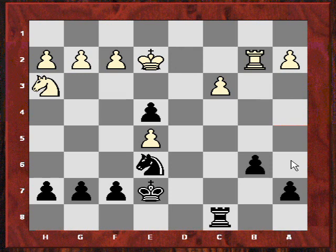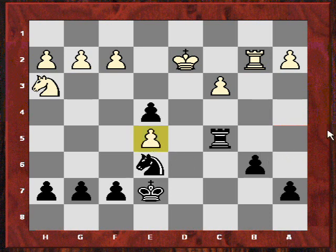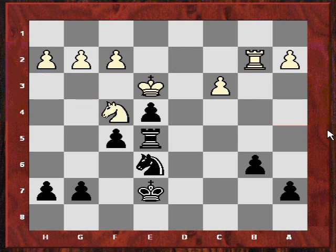So Rb2, b6, Kd2, and now Rc5 — this pawn is in trouble, disconnected from the rest of the position and hard to defend. Black snapped up the pawn and the rest was just technique.